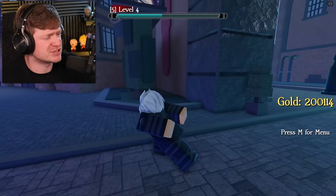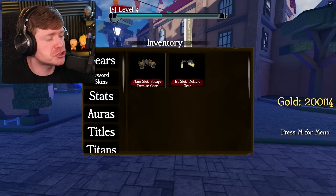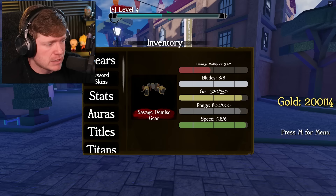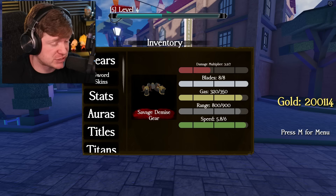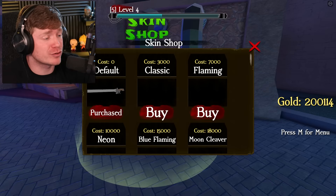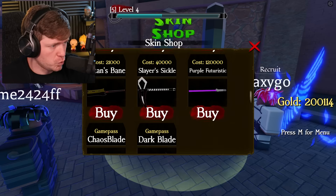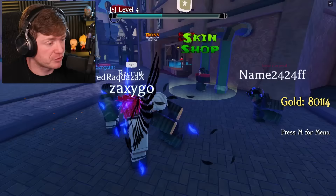How many waves do you guys think we'll be able to defeat? Before we go into that, let me show you some of my inventory. We currently have the Savage Demise gear — pretty much one of the best if not the best in the entire game. Over here under sword skins, look at that plain sword. I've got about 200,000 gold and we need to buy a new sword skin. Oh hold up — is that a lightsaber? I'm totally buying this. Okay, that was quick — we are now equipping the purple futuristic. We are about to be defeating titans with a lightsaber!